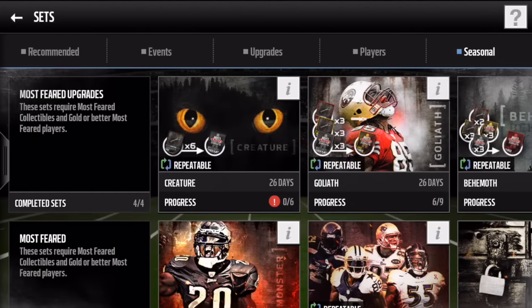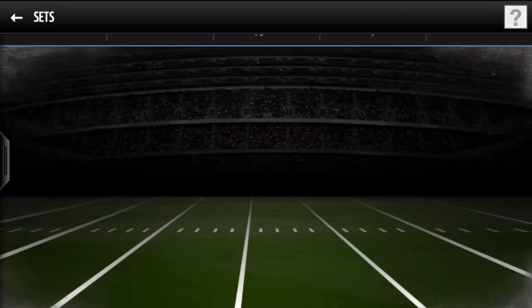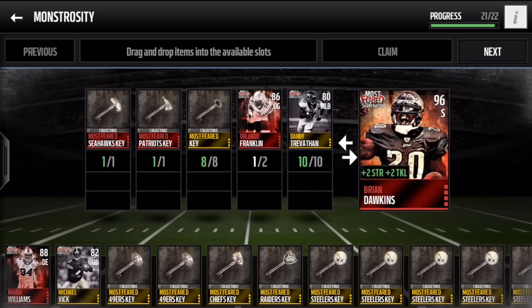Hey, what's going on YouTube, it's Nick from Noob Kill coming at you with another Madden video. I'm pretty excited because we're going to go ahead and complete the Monstrosity set, which is basically the master set for the Most Feared content event, and that's going to reward us with a 96 overall Brian Dawkins.